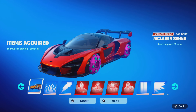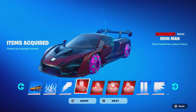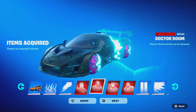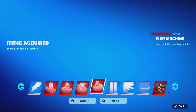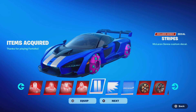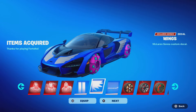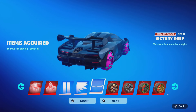Oh my days, this thing looks insane! We got the red paint job and it is the McLaren Senna series. It comes with flames decal, lining decal, Iron Man decal - that one looks nice, it's like a dark red. Doctor Doom decal, War Machine decal, and the Pandora's Armor Doom - that looks so good. The stripes decal, wings decal, and the Victory Gray from McLaren - dude, that looks so good.